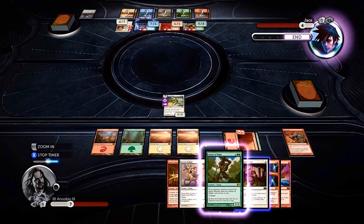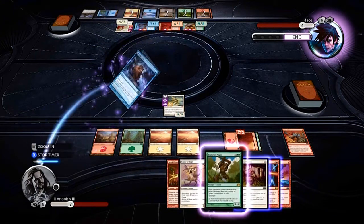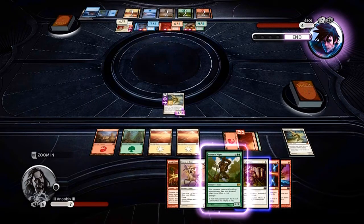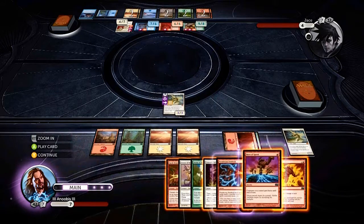End of the turn. Because of the blue praetor's special ability, they get to draw a card — no big deal. They cast their Thought Scour, we lose a couple cards — also no big deal. Then it is our turn.